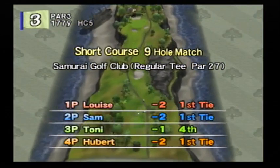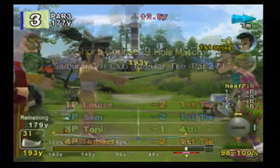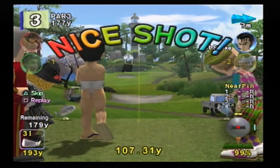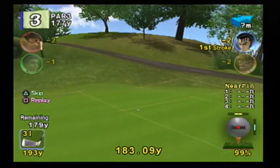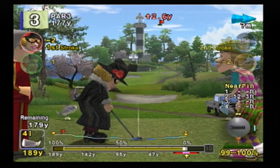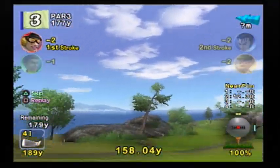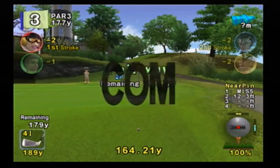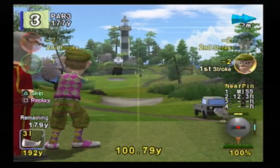We obviously know that Sam's best is zero - we don't even need the little section for that. Another thing too is whoever got the best near-pin for that hole, their score is highlighted in green. Louise, I don't think that's even going to make the green. Nope. What's interesting about the short course rules is that if you don't get it on the green, it counts as an automatic 50 feet.